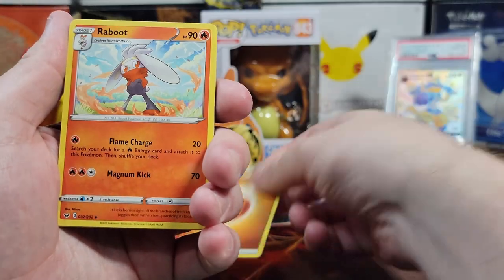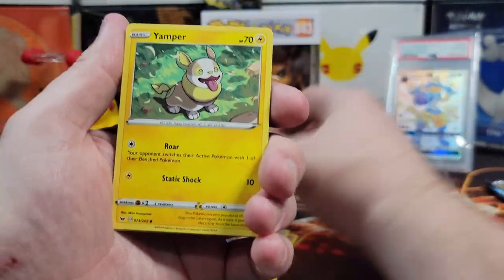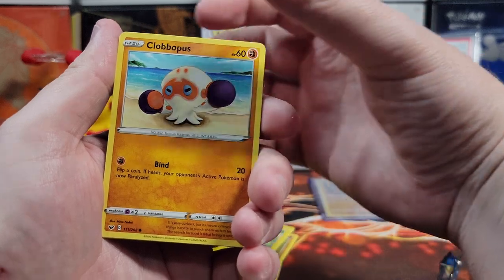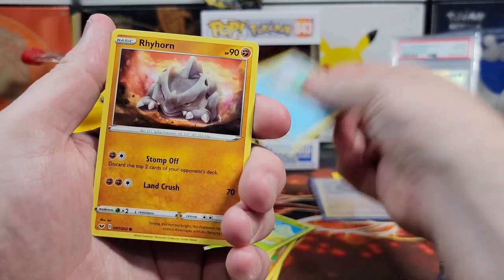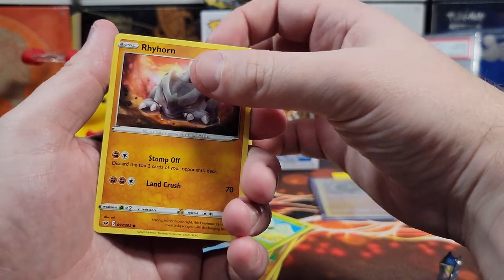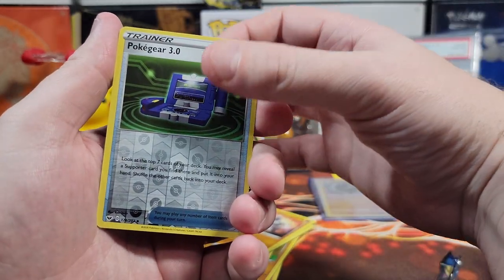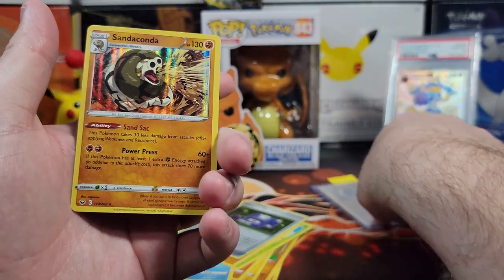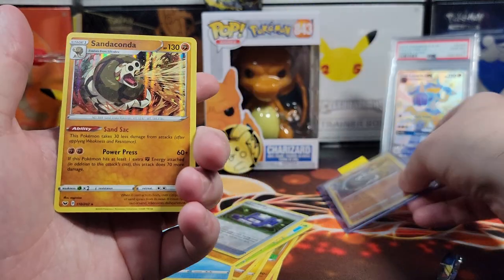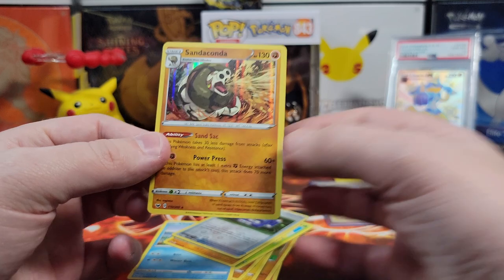Alright, Fighting Energy. A Reboot, a Sudowoodo, a Pup, a Yamper, a Clobbopus, a Cottonee, a Chewtle, a Rhyhorn — I like this art too. A Pokegear 3.0 reverse holo. It's safe to say we are running on the heart of the cards right now. Let me wrap it up.